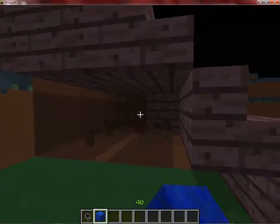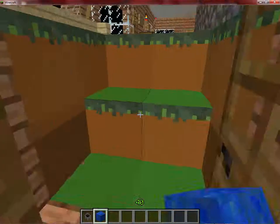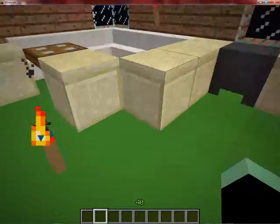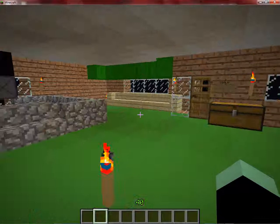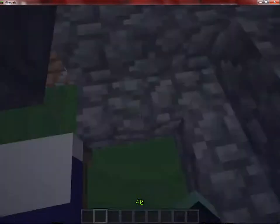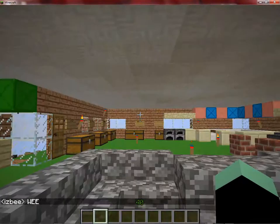No one else has a cool porta potty name like Izby. It's like saying no one else knows what a porta potty is. It's embarrassing saying I have my own porta potty — I don't have a bathroom, I have a porta potty. It's awesome. I want to set my spawn. I'll do this bed. Look at the scar! Whee!